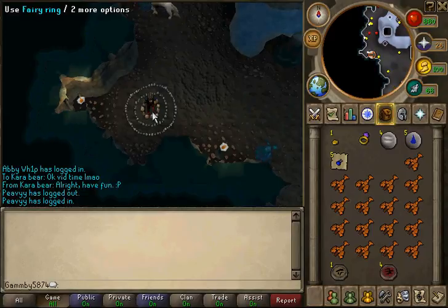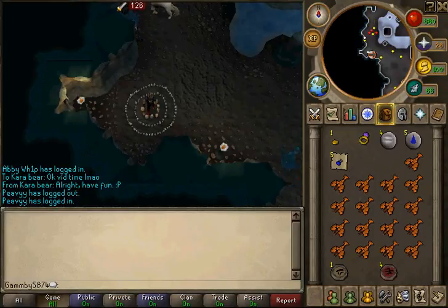If you're using the Fairy Rings, the code to get there is BJQ, and that's pretty much the fastest way. You can sit there from when you teleport there directly, because that spot is kind of a safe spot — you can't run back into it, but if you don't move from the very beginning, then you'll be safe.